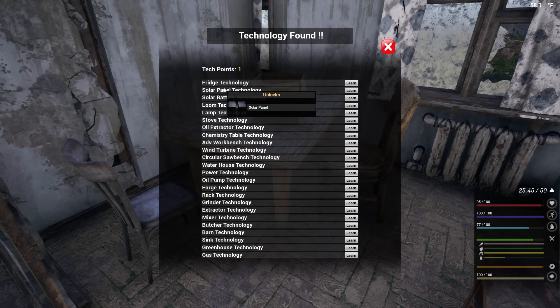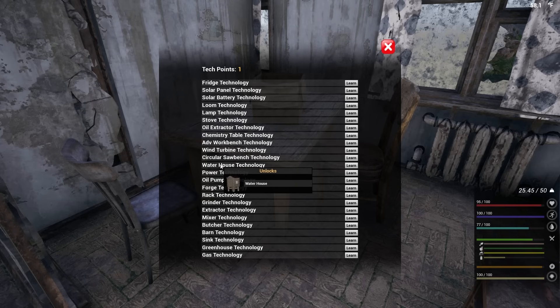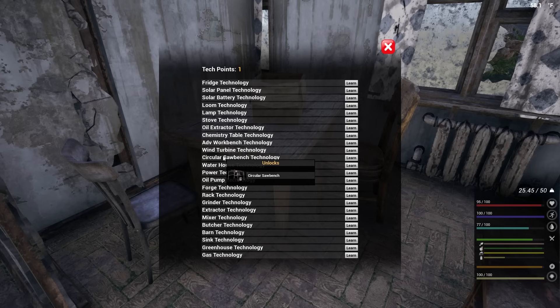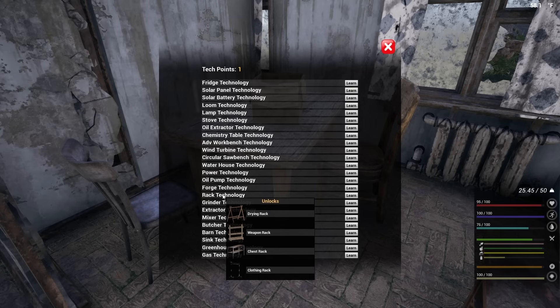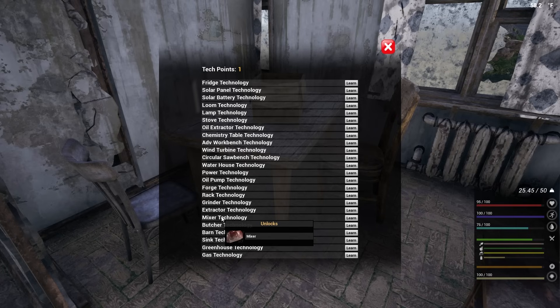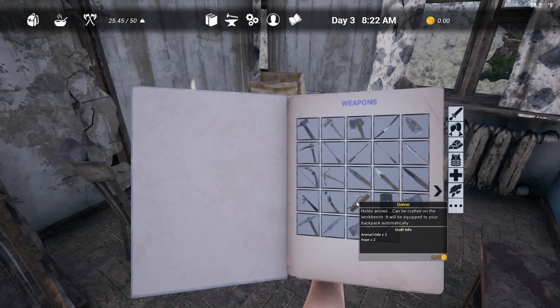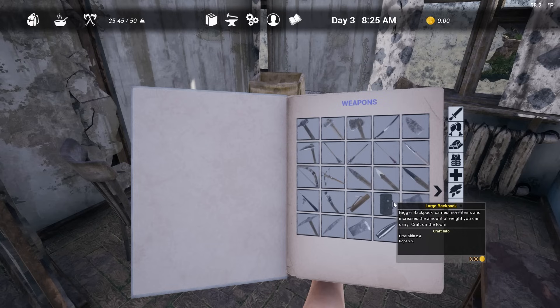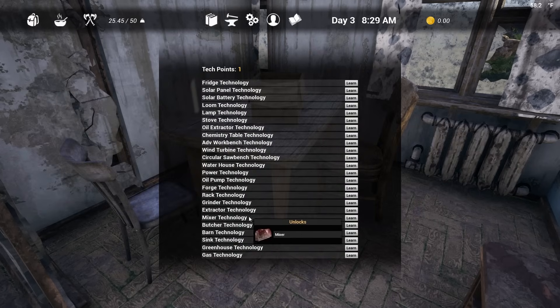Okay so butcher's table — let's see what we got here. Fridge, solar panels, loom, lights, oil extractor, chemistry station, advanced workbench, wind turbine, circular saw bench — I like the circular saw bench but you need oil to run it. The brick forge, oh my god. The drying rack, the weapon rack, the chest — that might be something I want. Grinder, extraction. Okay, looking at the butcher's table — the quiver holds arrows and can be crafted in the workbench. Once I get the butcher's table I can make the quiver. I'd need the butcher's table and the loom to make the large backpack.